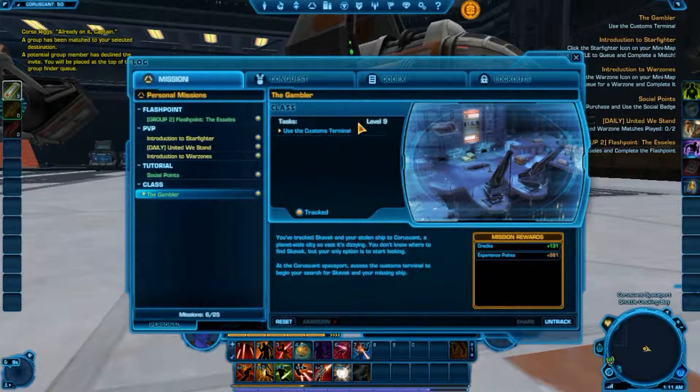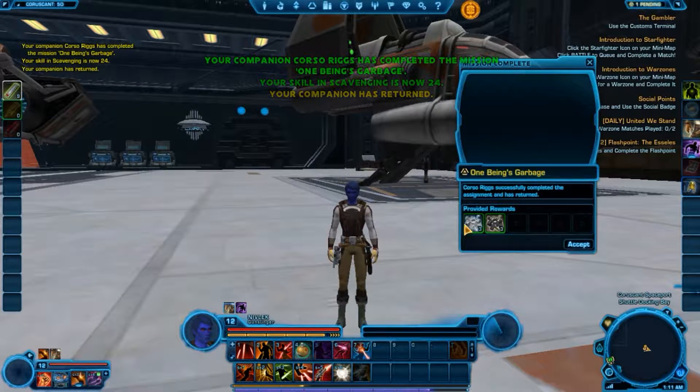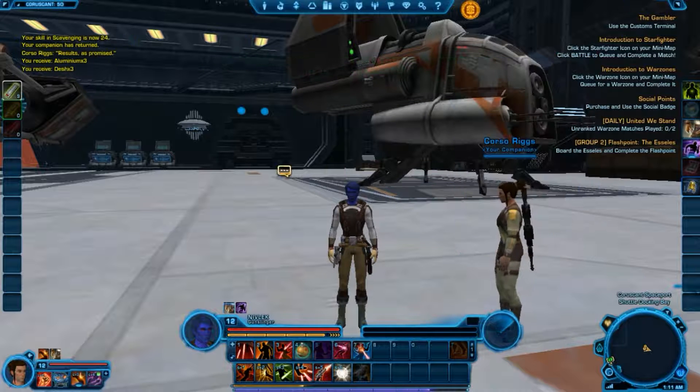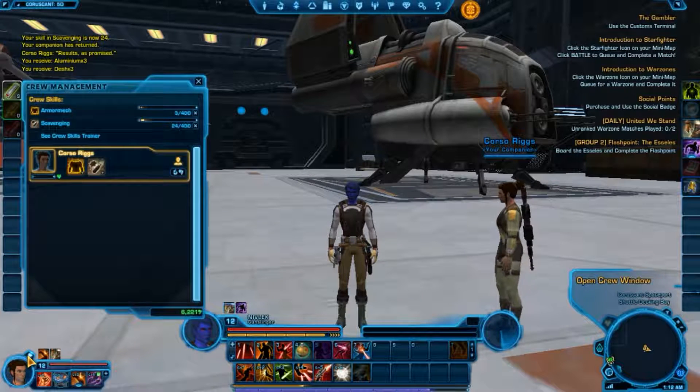To check your codex for Crew Skills all you need to press is L, if you haven't already bound it to something else. That's my companion returning from a mission now with some resources I can use to craft. To open up your Crew Skills menu just click on the button above your companion's head in the bottom left corner. The maximum amount of Crew Skills for any companion is three if you are a subscriber, two if you have preferred status, and one if you are free to play.